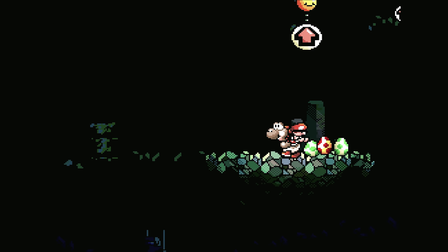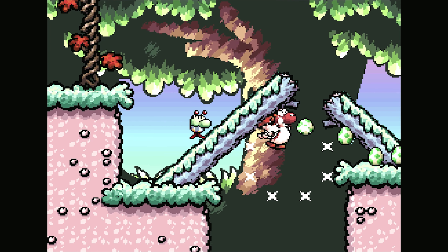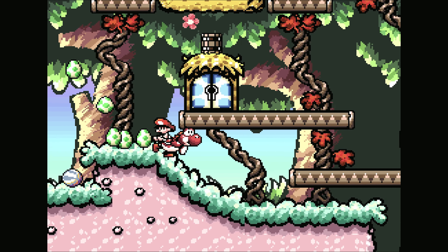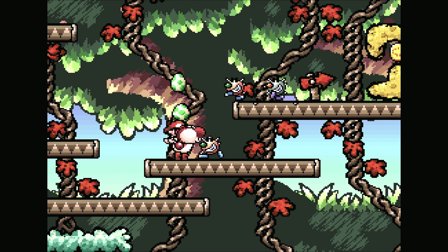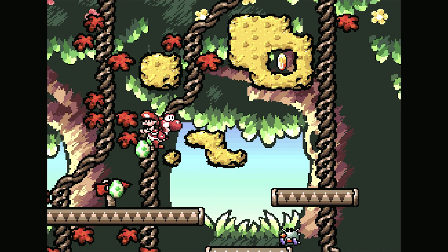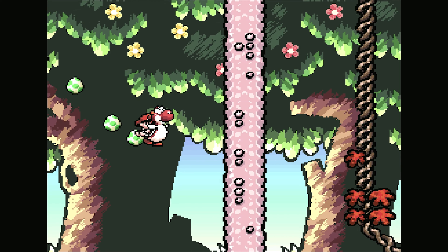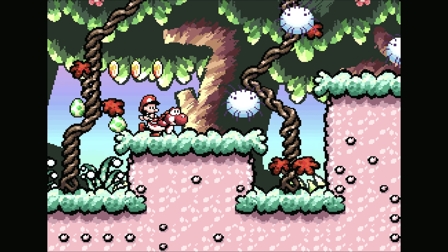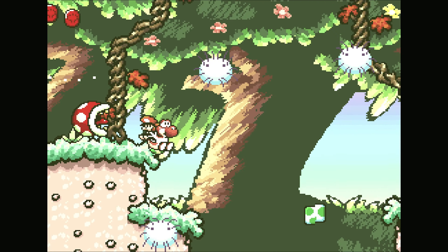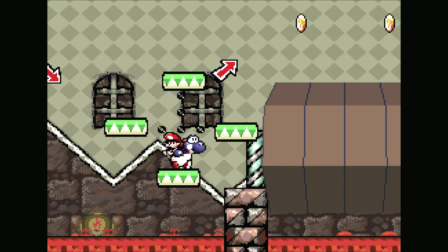First, you have Yoshi's Flutter Jump — by holding the jump button you can flutter your legs, giving you a tiny bit more height and letting you go that little bit further. This is a very important mechanic you'll need to master to survive tougher enemies. Yoshi also has a butt drop: jump and press down to slam the floor, which can make things fall from the sky, kill enemies, or press switches. And of course, Yoshi can eat the many enemies in the game and turn them into eggs, though not all enemies can be eaten or turn into eggs.